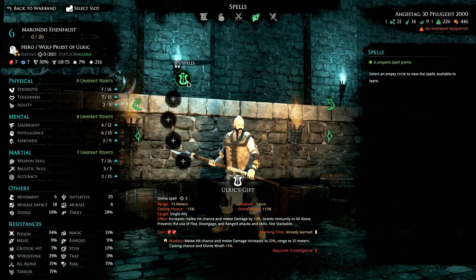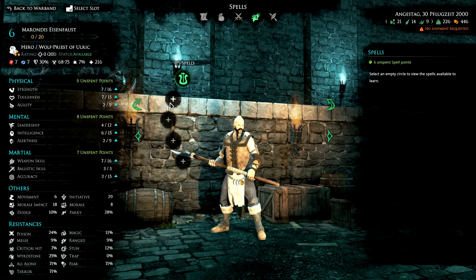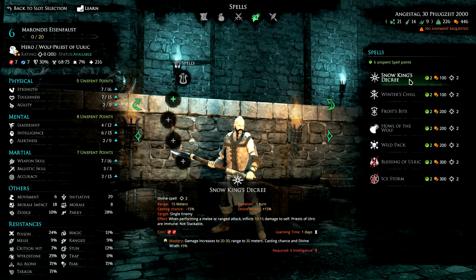Northern Tenacity increases critical resistance after you've taken melee damage. Looking at his belt skills, we start automatically with Ulric's Gift, which increases melee hit chance and damage by 10% on one of your allies and grants immunity to all alone effects. Snow King's Decree - when performing a melee range attack that takes 10 to 15 damage to self, you cast that on an enemy, so if they're attacking they basically hurt themselves. That can go up to 20 to 30 damage, and considering the additional damage bonuses totaling around 45%, enemies can deal quite a lot to themselves just by attacking you.